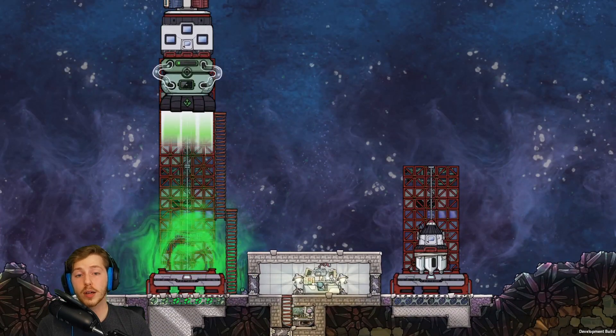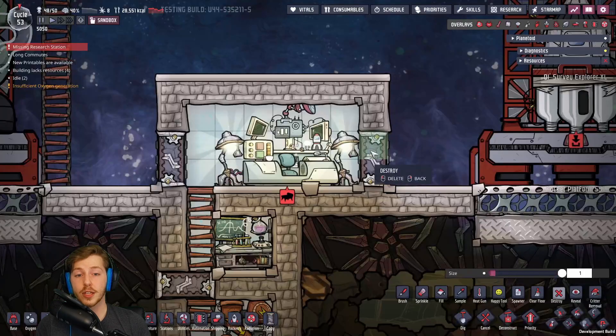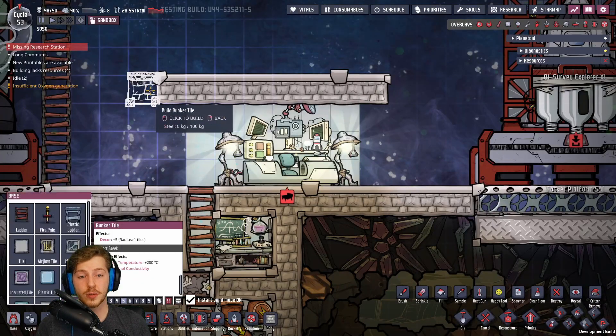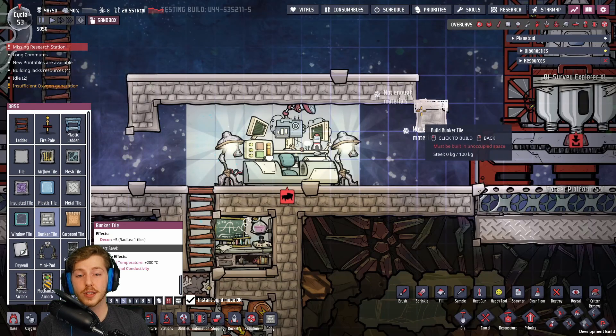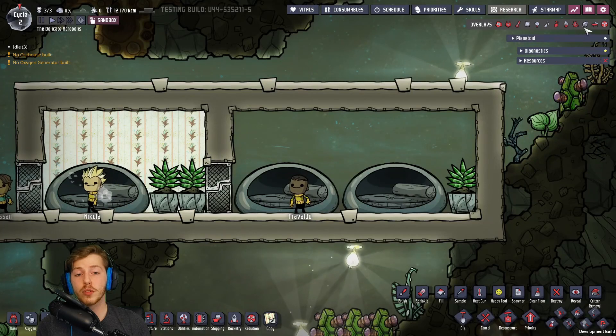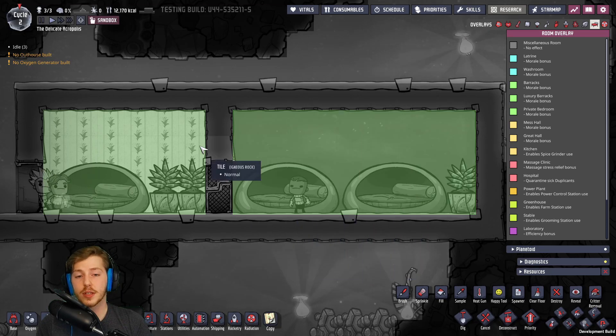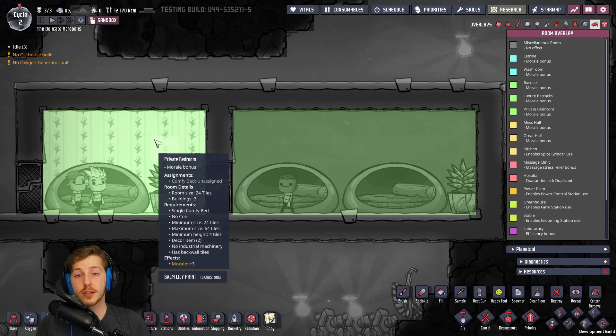The Rocket Control Station requires a laboratory, which is one of three new rooms. The laboratory requires two science buildings and two light sources — it increases the production of science buildings and finally gives you an excuse to build some cool labs. We also have two new barracks rooms: they removed the normal bedroom and added a Luxury Barracks, which is a normal barracks with comfy beds and one decor item. They also added the Private Bedroom, which requires one comfy bed, two decor items, a back wall, and gives a plus three to morale — so it's a pretty big bonus.